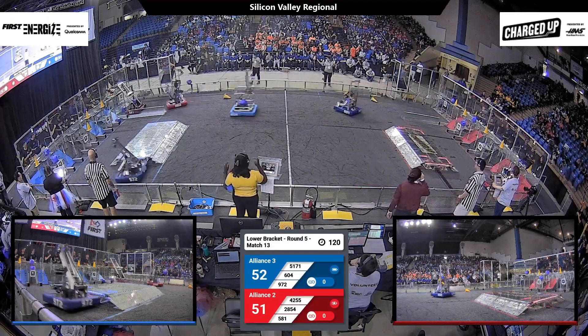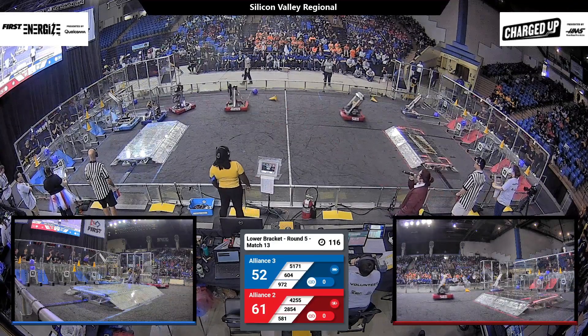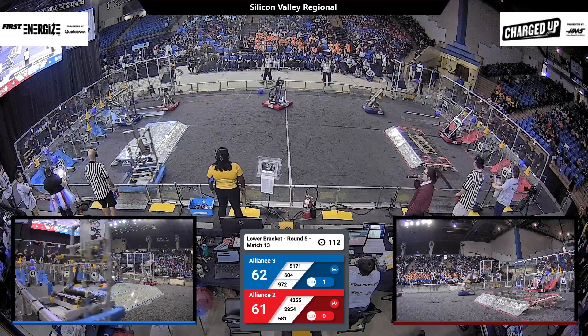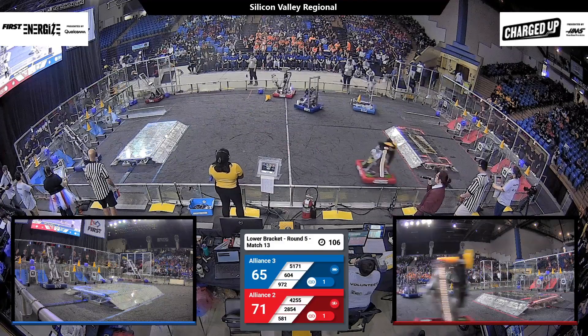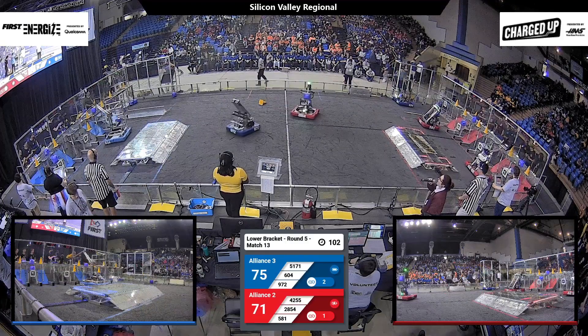Robador is dropping off another cone in the upper row for the red alliance, enough for them to hold the lead for now, but it is a narrow one. Blue coming to take that back as 604 drops off a cube in the upper row. Their alliance partners 5171 take their place and add one to the middle row. Iron Claw adds another cone to the upper row.